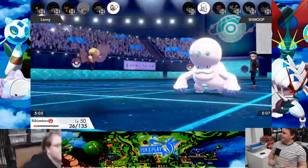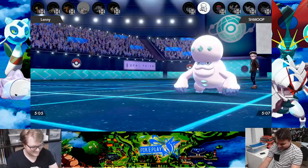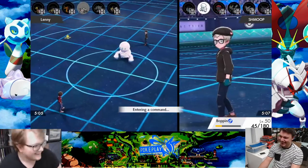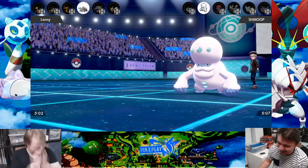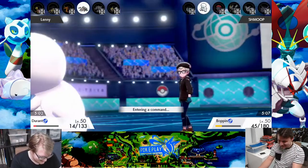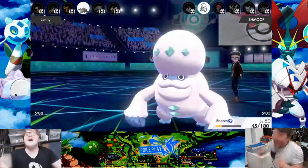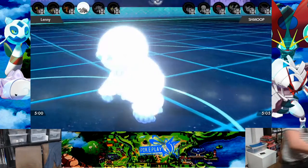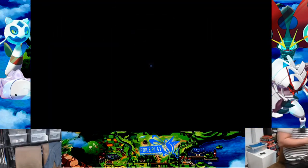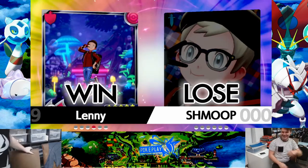I just go for Fire Punch, not risking a miss, kill off the Ribombee. Then we'll see if he misses his First Impression. I'm already ready to shake his hand — well, we booped elbows the whole day because of the virus and such. All he has to do is not miss, and he hits, and he's so happy. I'm so happy for him. Duncan got first and I got second. I think we proved that Ice is now pretty strong.